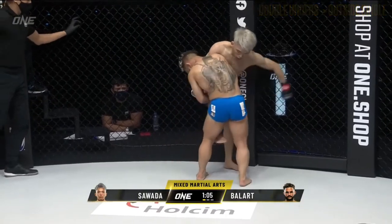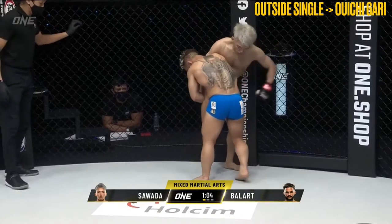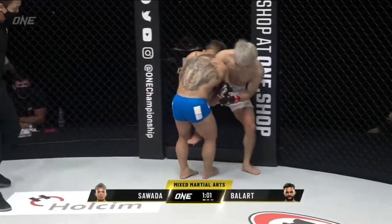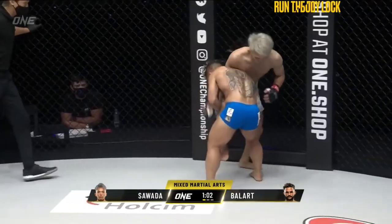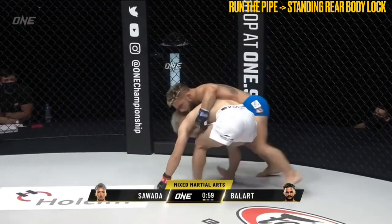Note that the transition to the single leg can occur because Sawada elected to strike with his left hand, forfeiting the overhook that would otherwise hinder the level change. Now in the outside single position, Ballart attempted an oichigari before running the pipe, throwing Sawada off the cage and then chasing the back as Sawada turned away.